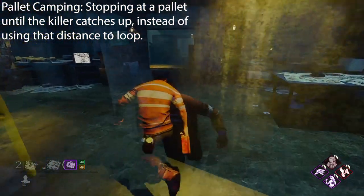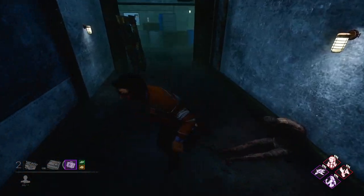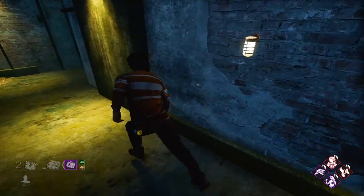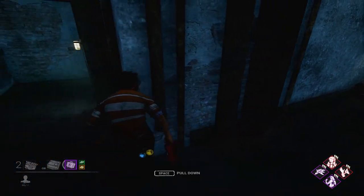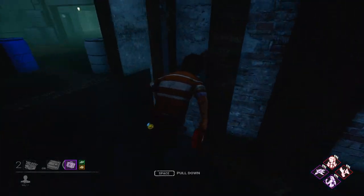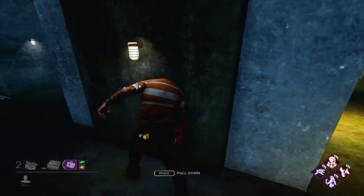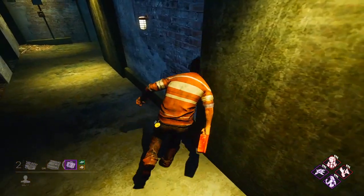The downstairs pallets are considered god pallets and they're right by the basement, similar to a shack pallet with the basement in shack. These are very important pallets — if you're downstairs near them and have other options, do not waste them. In fact, if it's not late game and you're full health with other options, I'd probably just take a hit and run past these god pallets, because if somebody gets put in the basement, those pallets can be incredibly helpful.